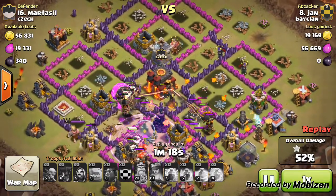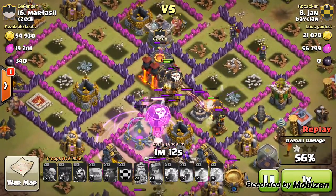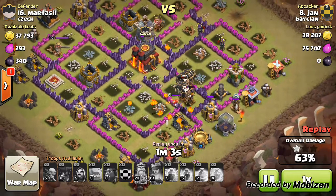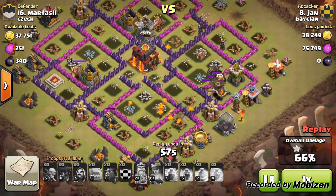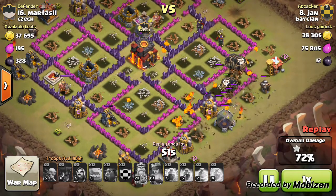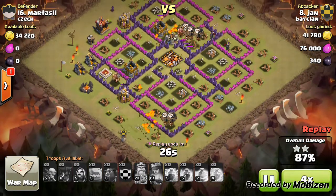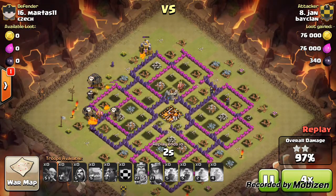Three lava hounds left on one air defense, then three lava hounds left on a level six air defense. This was a very well planned and strategically placed attack. There's plenty — well, it's just your balloons and a few pups left over, but this was a very good attack. There was quite a lot of pressure since we thought this war would be difficult, but we pulled it off. Well done Jan for this three-star on a town hall 10.